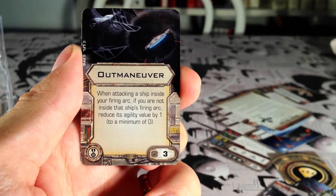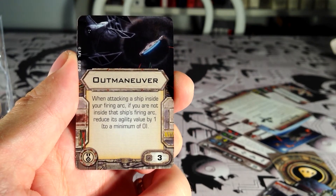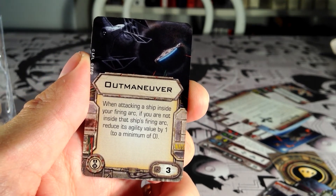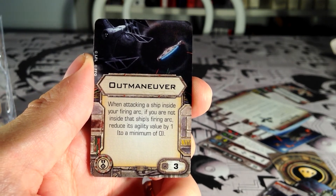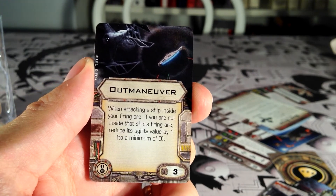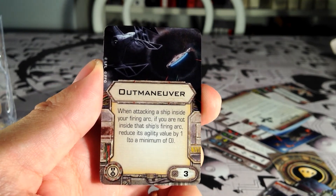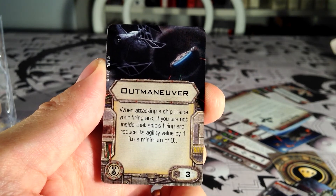We have Outmaneuver — elite pilot talent, cost 3. When attacking a ship inside your firing arc, if you are not inside that ship's firing arc, reduce its agility value by 1 to a minimum of 0. If you fly well and get your ship outside of the enemy's firing arcs, it basically turns your ship into a wedge. This is also in the TIE Phantom, and I think it works better mostly with TIEs because they're more maneuverable, though the E-Wing is pretty maneuverable too, as is the A-Wing.